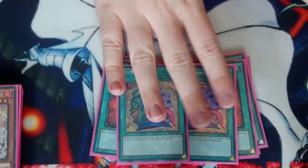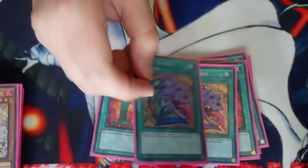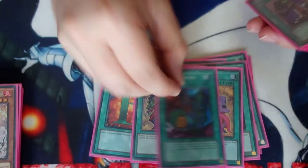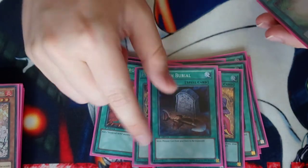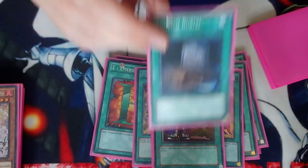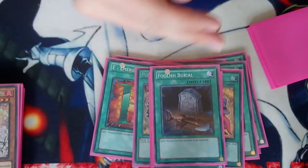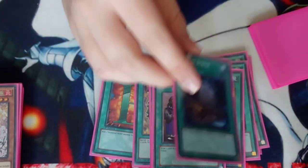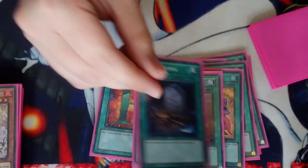Two Pot of Desires for those bricky hands where you just can't play the game — banish ten cards, pray you don't banish your good ones, and draw two to somehow win the game. One Polymerization because it's searchable by Vision and it gets Malicious out of your hand. One Upstart Goblin because 39 cards, why not. One Foolish Burial because sending Shadow Mist to the graveyard without normal summoning Vision is very vital — to add something like Solid Man, Vion, or another hero. It's basically another Reinforcements of the Army combined with Shadow Mist.